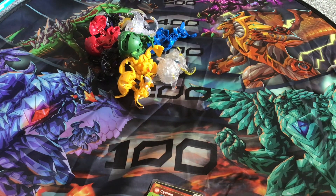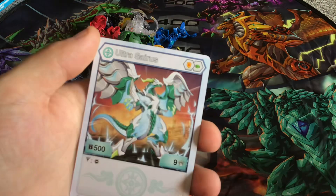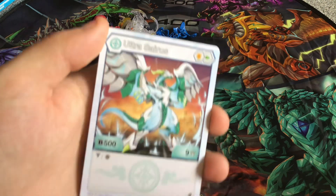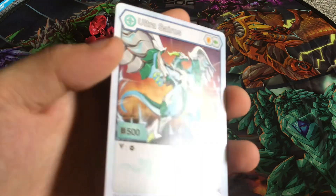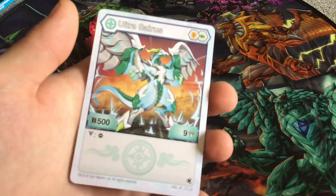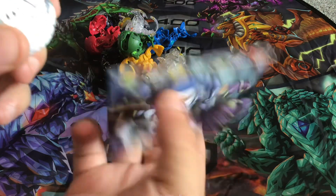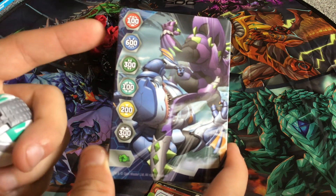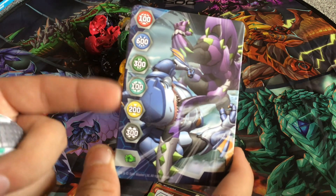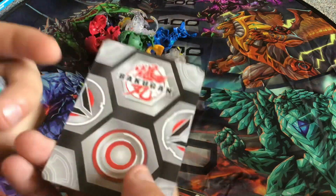Moving on to the ultras - I have four of them. The first ultra is Ultra Cyrus, the Chaos one. I actually have plenty of Osiris which is very weird. Orange shield, green fist, 500 B Power, 9 damage. Victor effect: you get to remove a core from your opponent's active Bakugan. The gate card I'm using gives 100 to Chaos and Pyrus, 600 to Aquas, 300 to Ventus, 200 to Aurelis, and 300 to Darkus.